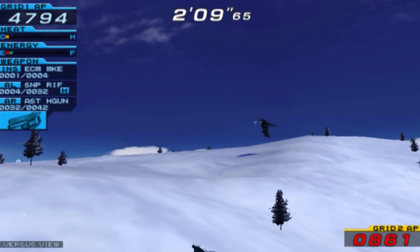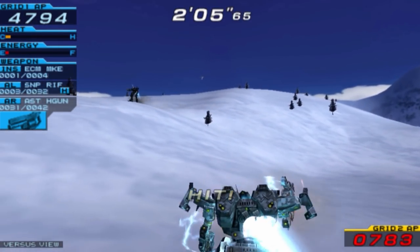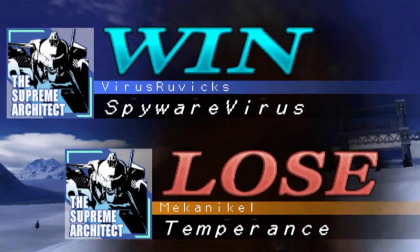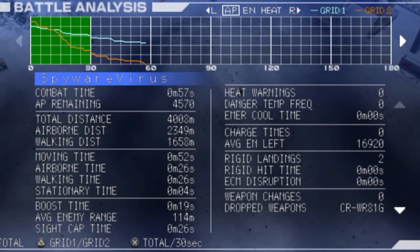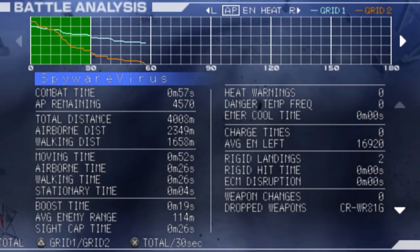Despite running out of grenades, Spyware is in the lead — there's no way he's losing at this point unless the AI completely messes up. There's another ECM device deployed. Spyware wins Round 1. Temperance, you started with an okay lead but Spyware was just really in its element here.